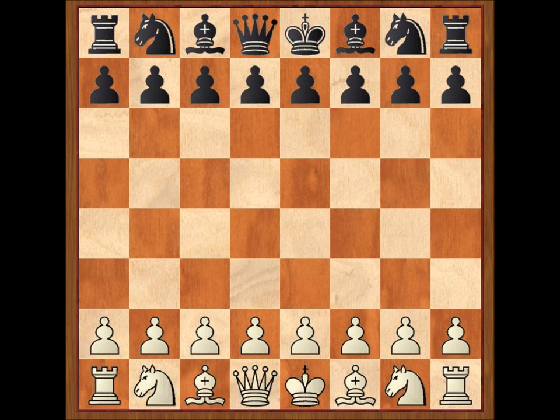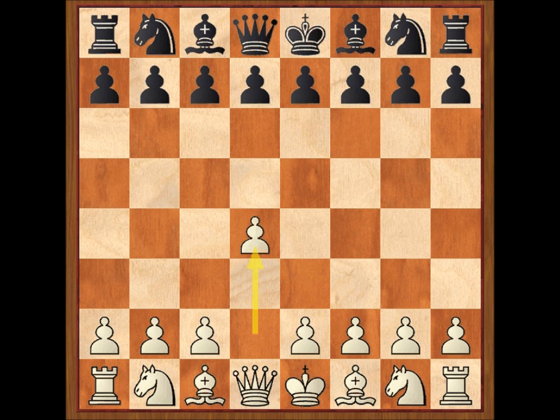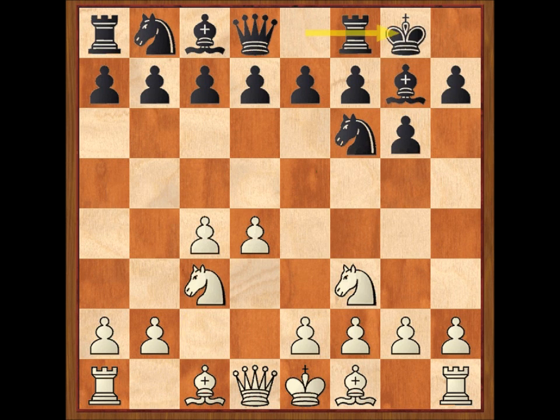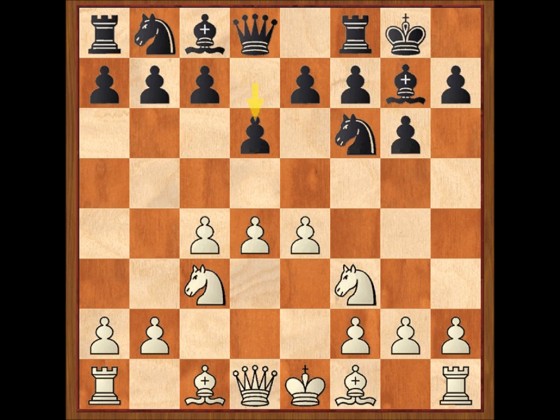Marshall llevaba las piezas blancas y comenzó la partida con D4, a lo que Réti respondió con caballo F6, caballo F3, G6, C4, alfil G7, caballo C3, enroque, E4, D6. Llegamos a una posición típica de la defensa india de rey. Lo que ya no es tan típico es la siguiente jugada blanca: alfil D3.